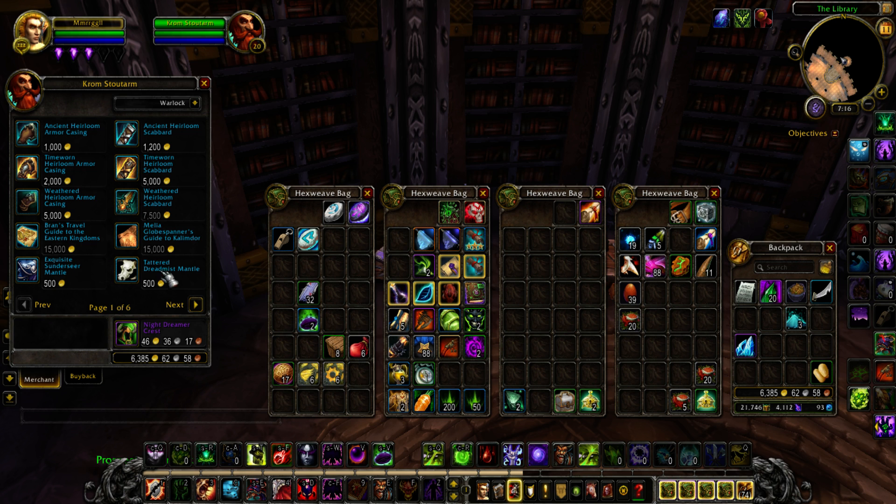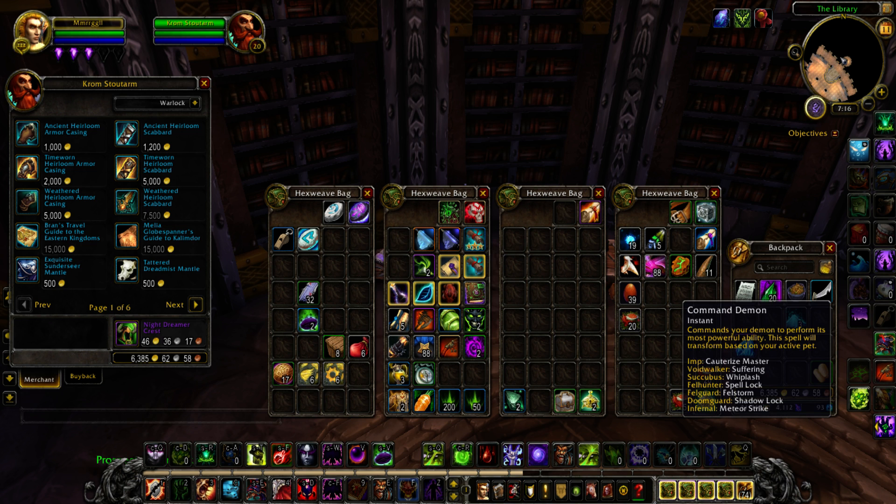Anyway, with 7.2.5 you're going to have heirlooms scaling to 110 — really nice. We also get the flight path unlock items, which I think is really cool. That's it for this one. Thank you for watching, hope you enjoyed, and I'll see you again soon.